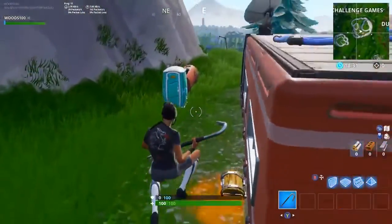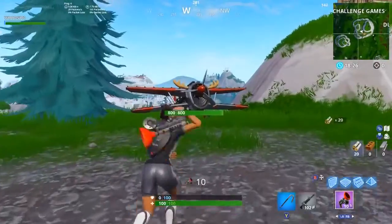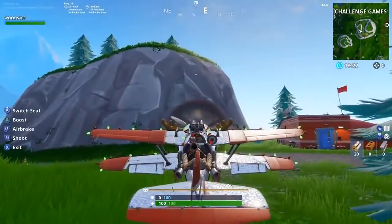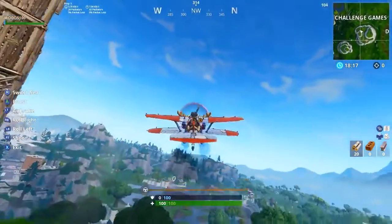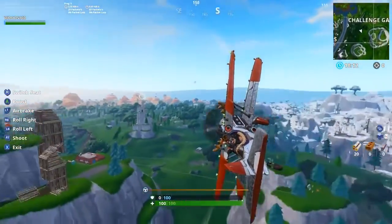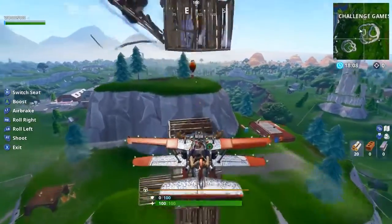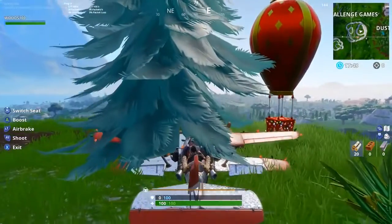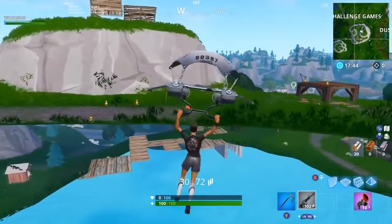We do not mess around on this channel — we get straight into the glitches. So basically this glitch is really simple. All you're going to do is come to the massive hill near the challenge games area, then get yourself a plane as they do spawn up there. Get in the plane, drive around, then turn around once you fly up. You'll see a tree east on top of the very top of the hill, and you want to wedge yourself between the leaves and the floor. Once you've done that, exit your vehicle and you should glitch through the floor and start flying.